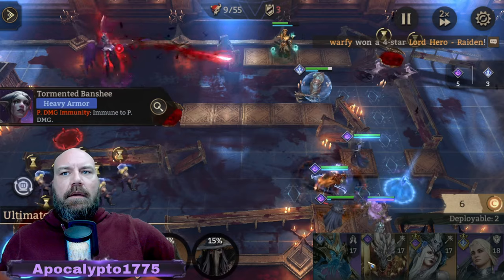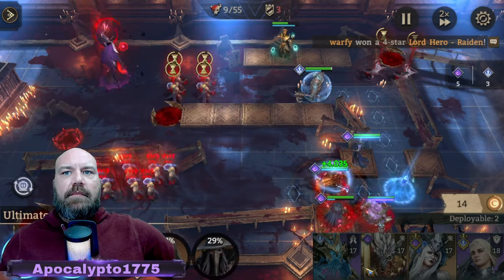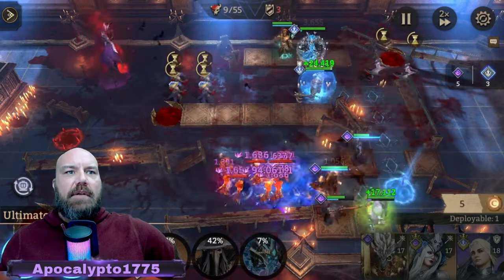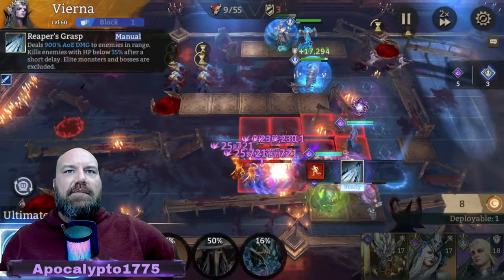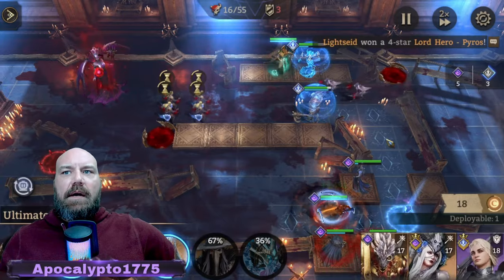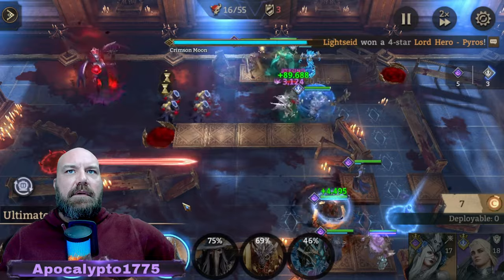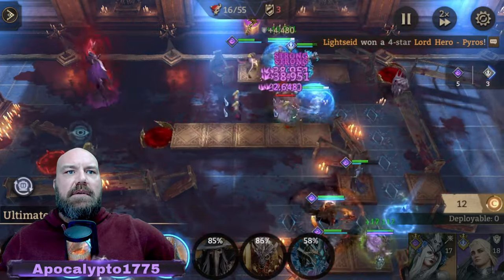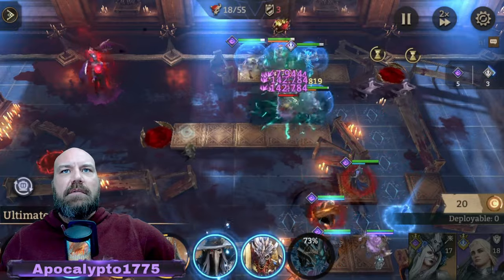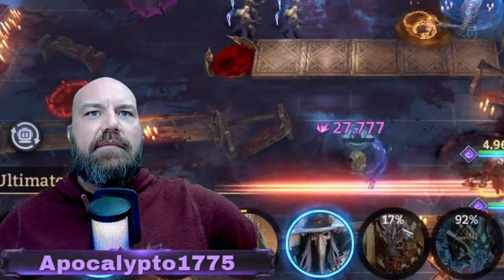Order goes down. Now we're going to get the healer down — make sure everybody's copacetic and Vierna handles them, done deal. Now we've got Comet ready to go, handling business. Get them, Comet, and then we'll get the anti-healing going — boom, done, just like that.